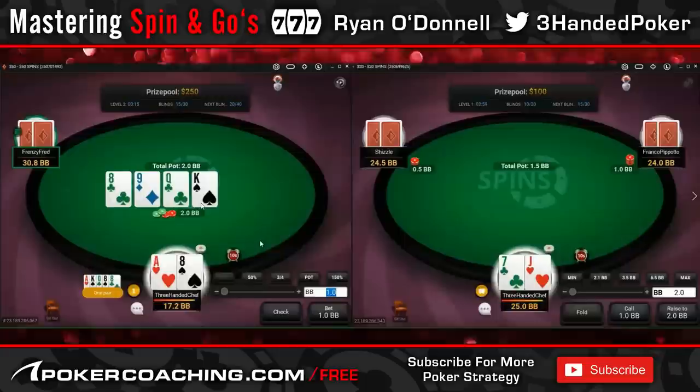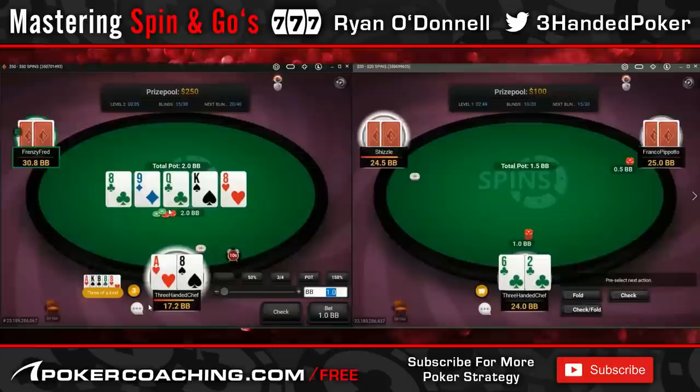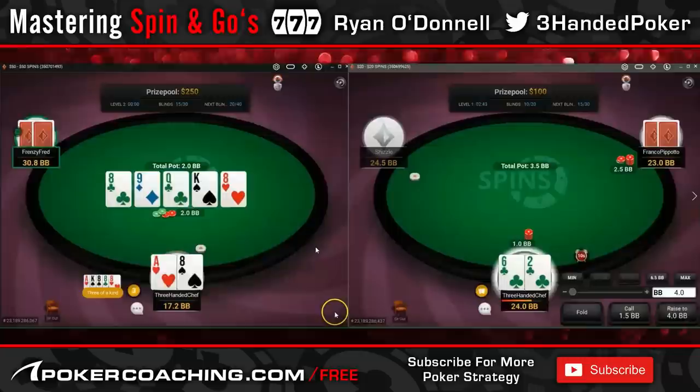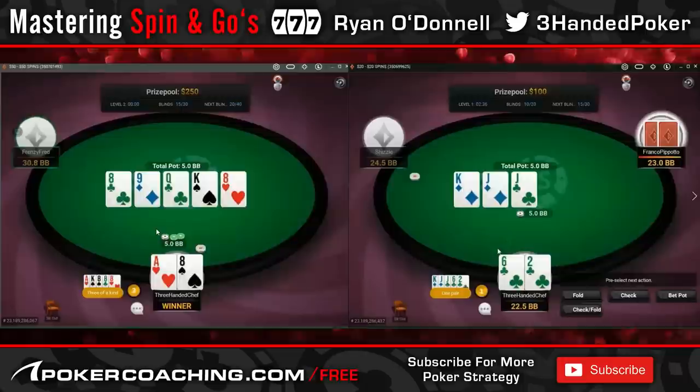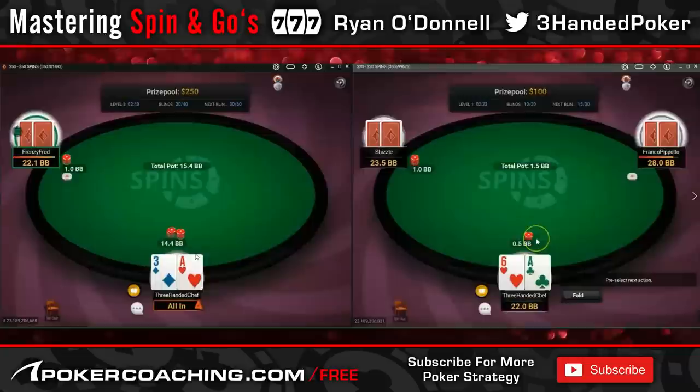With 8-8, going to be one of our better hero-calling hands when we check back — not interfering with clubs, not interfering with 10x, not interfering with jack-x. Checking back is pretty standard. On the river, 8x is a big part of our range. I'm going to be bluffing here with a hand like 3-4, 4-5 suited. I'm not going to bet hands that don't have equity on the flop or turn because I would unblock all of his folds, having twos, threes, fours, fives in my range — those are the hands we'd be targeting for folds, and he'd end up having more hands that can continue.